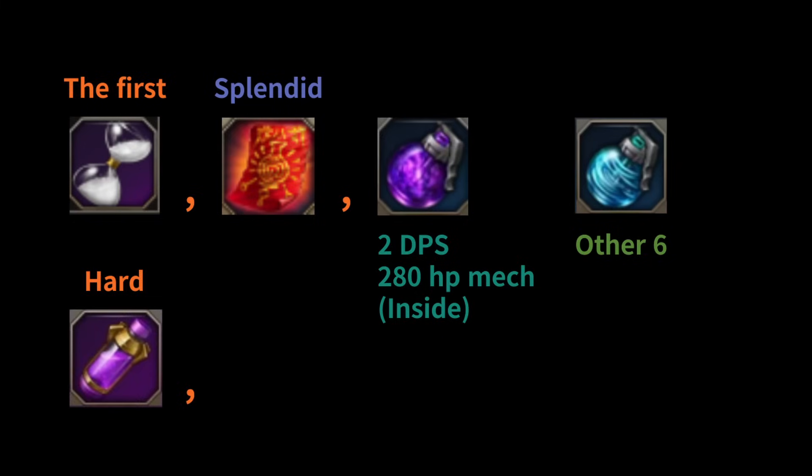For the hard mode, just change the time stop to actual pin. Later in the second part of gate 4, you need time stop. In the hard mode, you can swap the battle items after the first part finishes, but in the first mode, you cannot. So you bring time stop from the first part. I will explain when to use each item later.